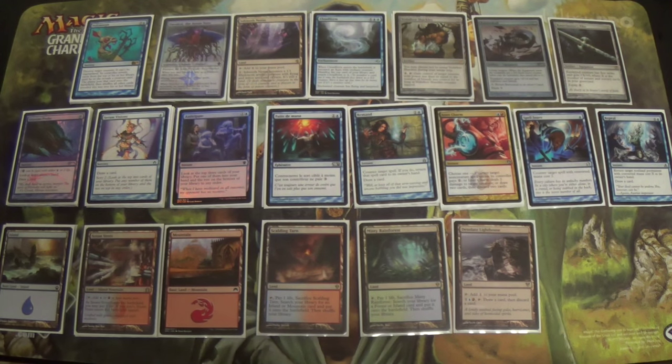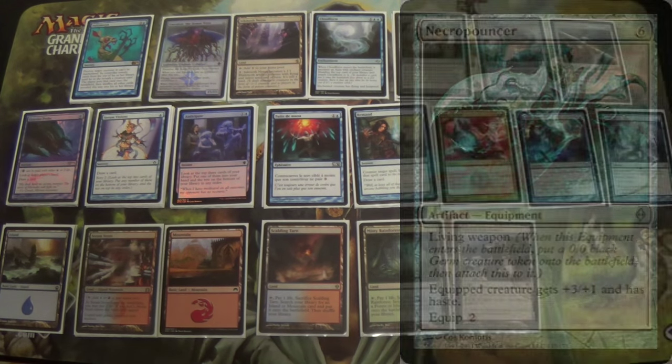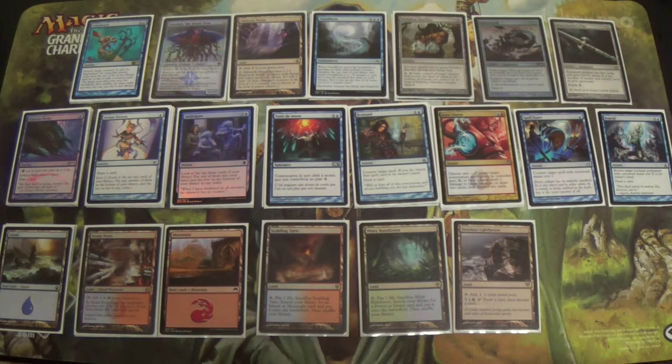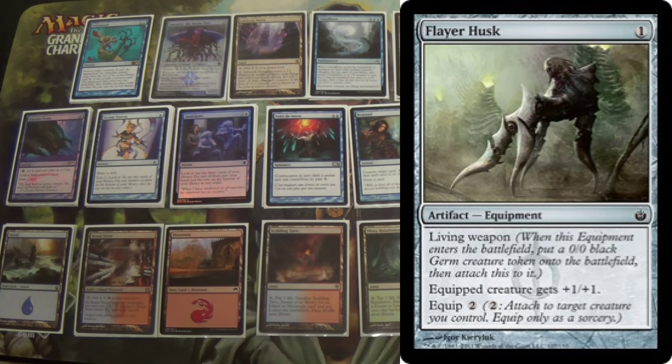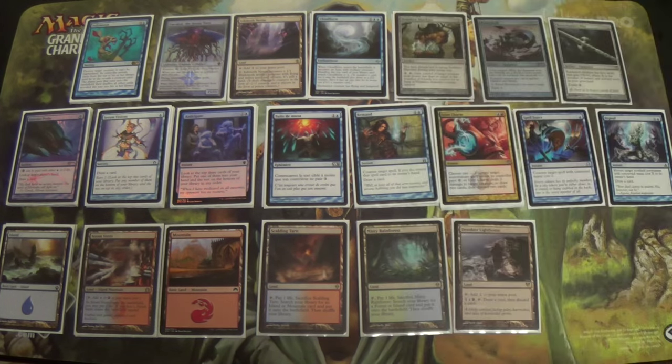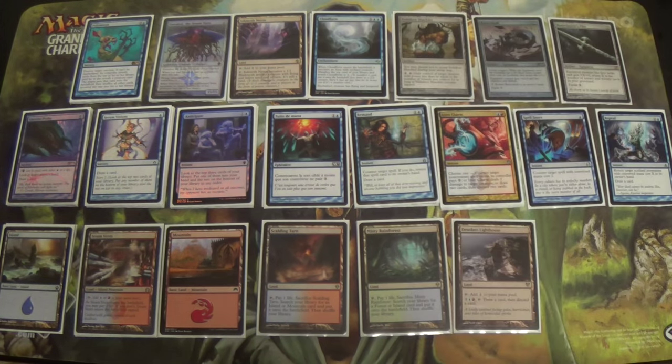Vedalken Shackles might go in favor of Cascade Bluffs or Sulfur Falls, but feel free to change that up. If you do, try to find another win condition for that slot because Vedalken Shackles is a workhorse, absolutely without a shadow of a doubt. You can try another Cloudform, another Batterskull, or if you're on a budget and can't afford Batterskull, you can try a Flayer Husk — that's a one-drop. Mortarpod maybe, but you'd also have to sacrifice the Germ to get the ability out of it.